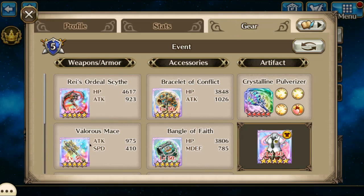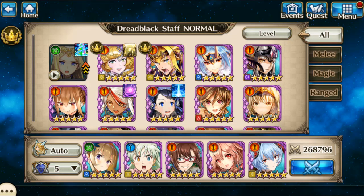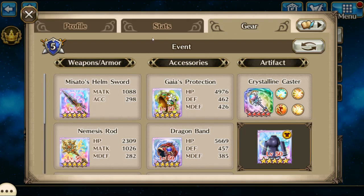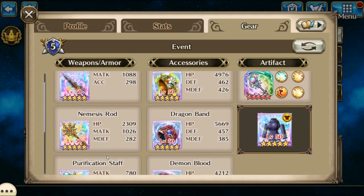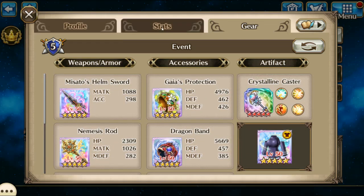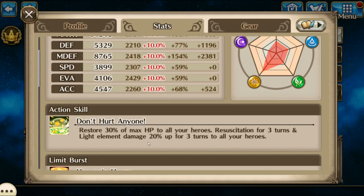Mario 5 — Vanity Red is for, you guessed it, Resustication and Quick. One of my favorite ones in this fight, it works really good for Hell, is Elizabeth. Here is her gear: the Purification Staff for a little bit of extra healing, and what makes her really good is the light elemental damage 20% up for 3 turns to all your heroes, so that is actually really good.